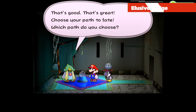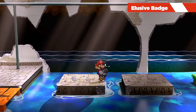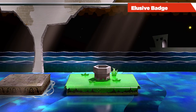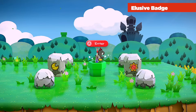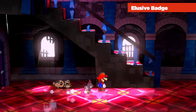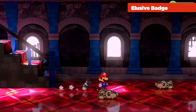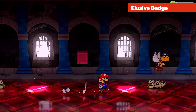We're going to Petal Meadows via the warp pipe, since it's much faster than going through Petalburg. It drops us right next to the Sun and Moonstones, our fastest access to Hooktail's Castle. A friendly reminder: you should have the First Strike badge equipped so you can defeat enemies in the overworld. As long as we do a first strike on this guy — jumping on him or using your hammer — he's just defeated without a battle.